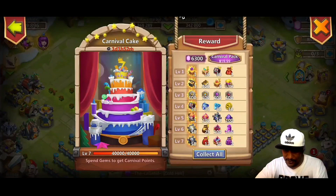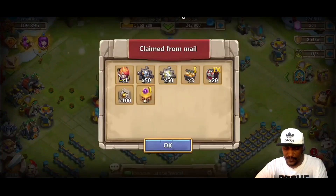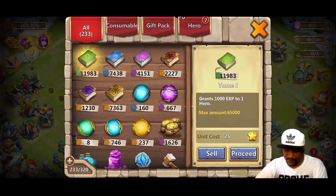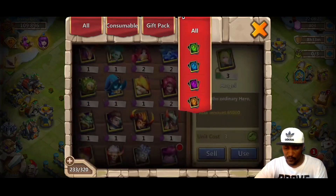We just blew through the rest of the gems. Carnival Cake - we can go ahead and collect that. We got our Searing Slayer out of that, which is definitely going to help us out. In the altar I actually already had a Searing Slayer, so now we can go ahead and evolve the Searing Slayer. That just turned out wonderful.